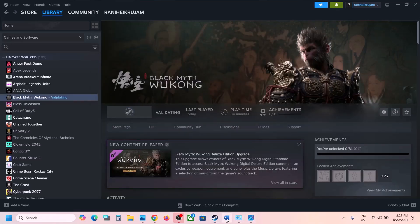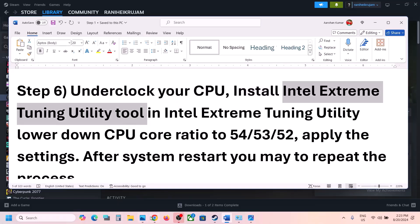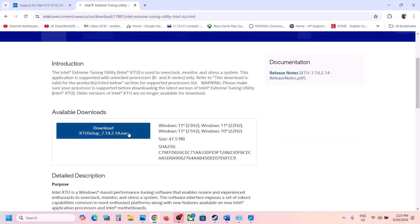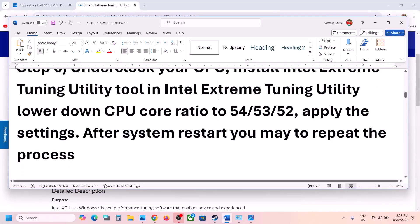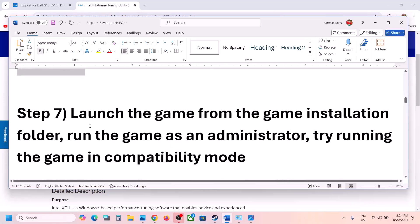The next step is to underclock your CPU. You can install the Intel Extreme Tuning Utility — search for it in Google or go to the Intel website to download and install it. Lower the CPU core ratio to 54, 53, or 52. This has worked for a few players. Note that you may need to reapply the settings every time you restart.